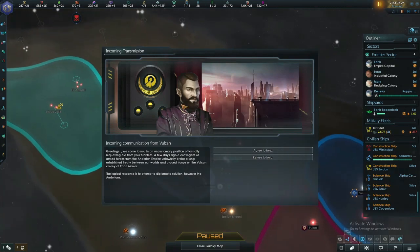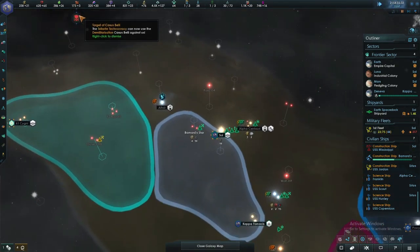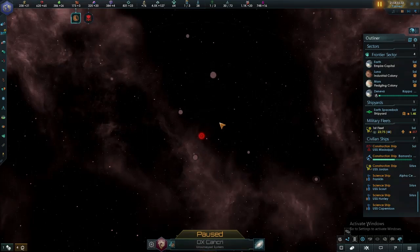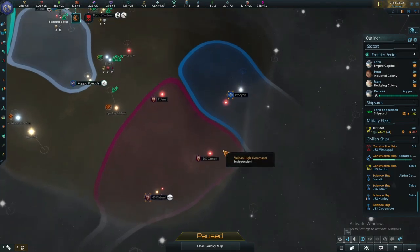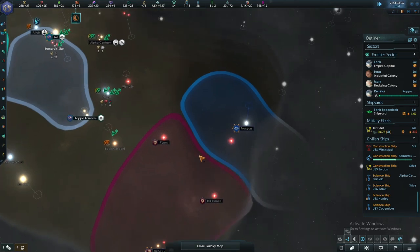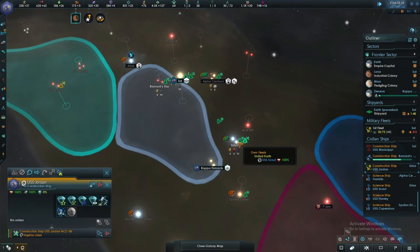We'll agree to help. Pretty much the Andorians — there's a colony in that system that a long time ago the Andorians first settled, and we'll get an event to decide who gets this system. I am going to just leave it to the Vulcans.